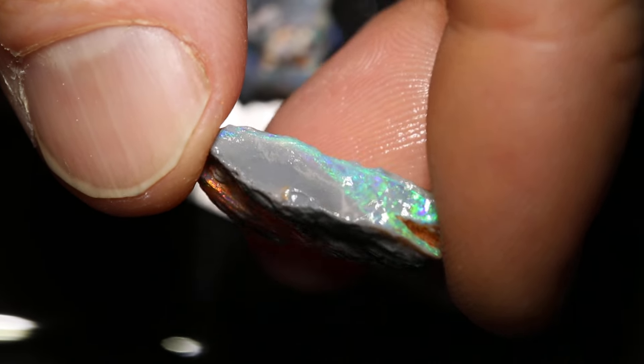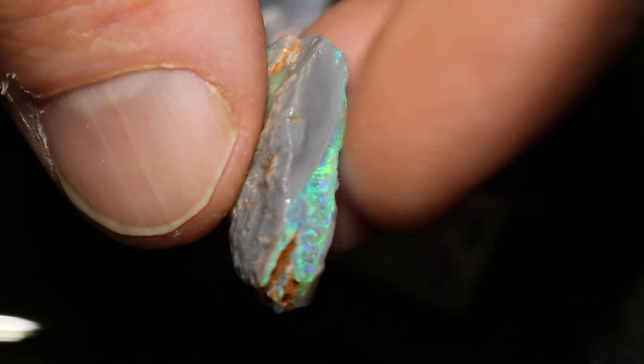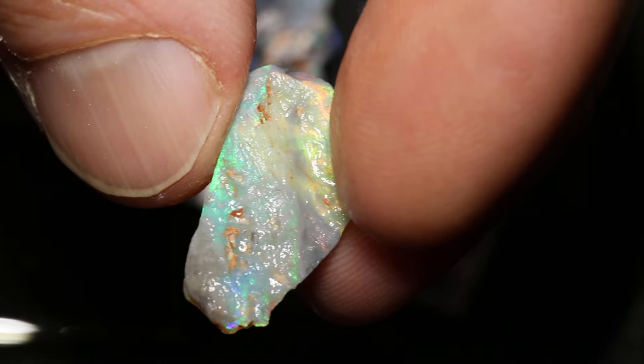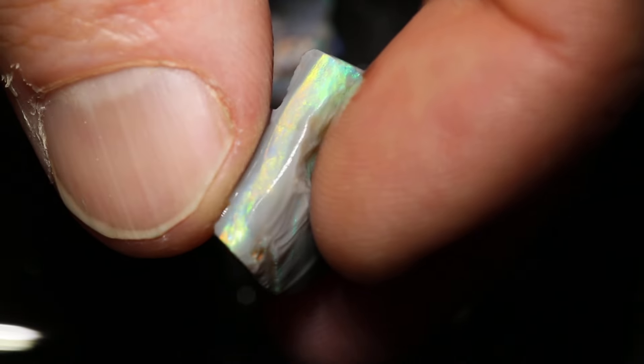This parcel of rough opal has 7 pieces and a total of 117 carats. There's some decent colour hiding in there. The colour goes all the way around — you just need to grind one side down to that colour bar.